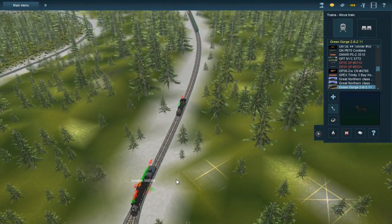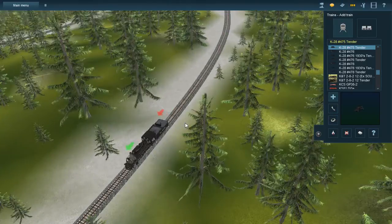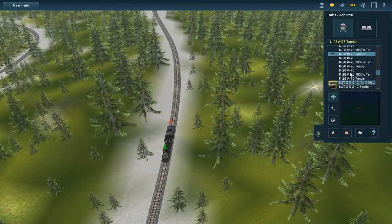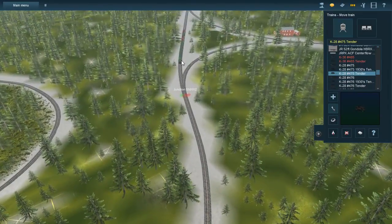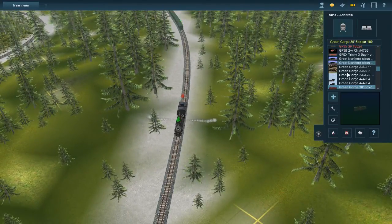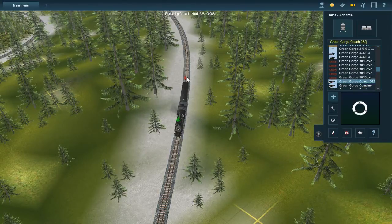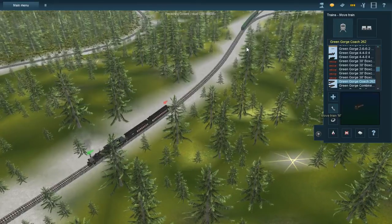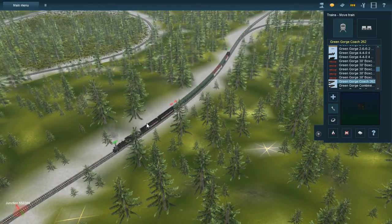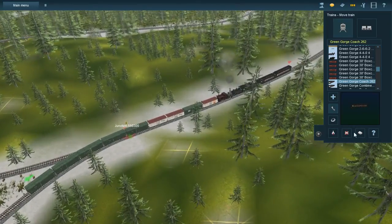These guys are going to get so far away in the meantime. Place one of these tenders. Let's go grab a Green Gorge combine. I'll add a combine and a coach to replace the boxcar that exploded.